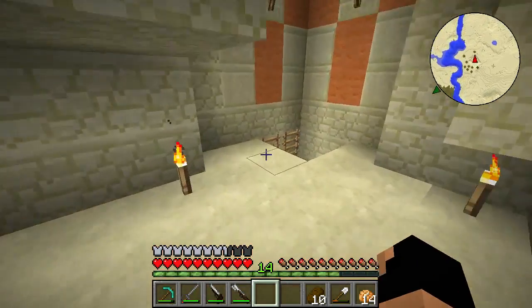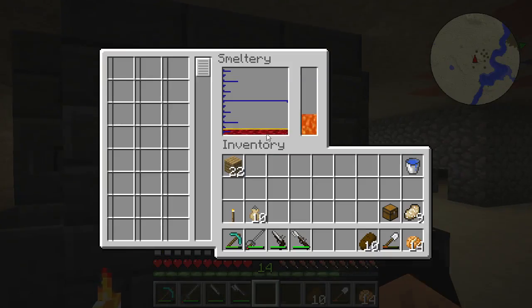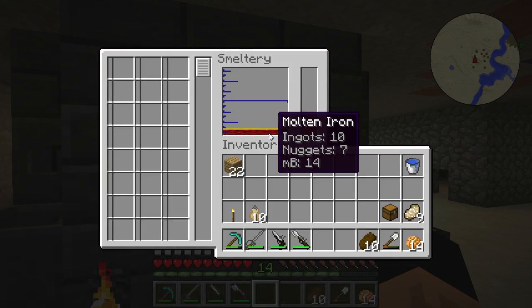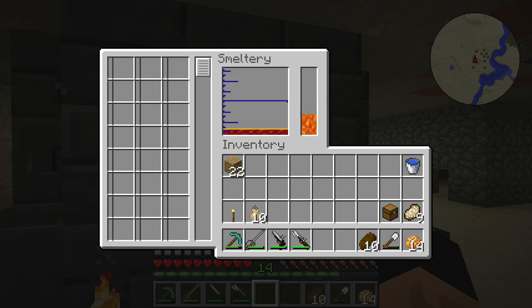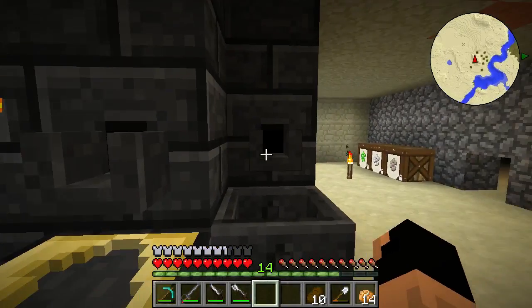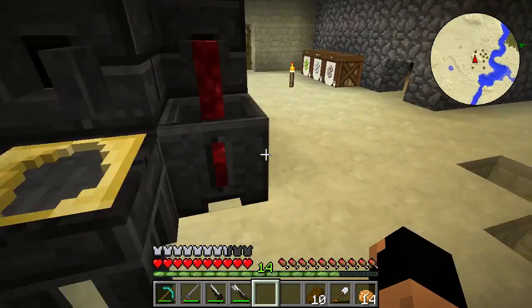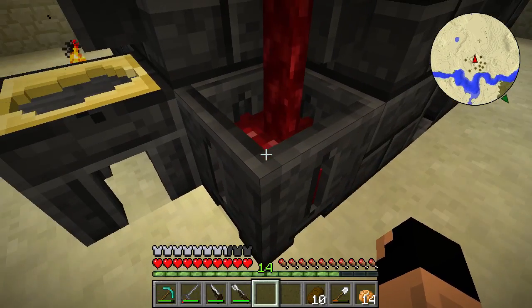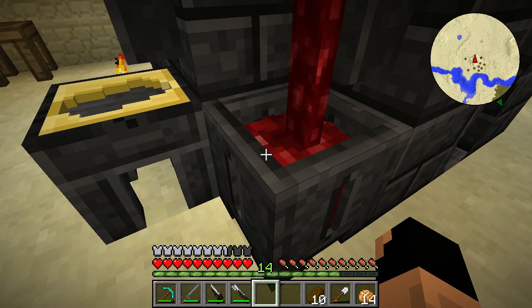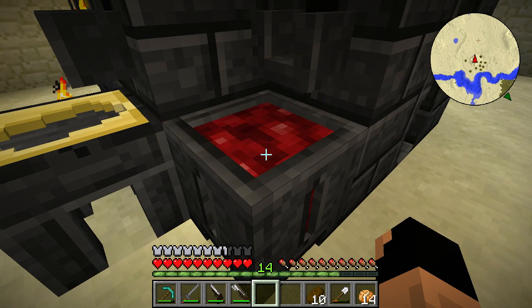I've waited a bit and now there are nine pieces here. Let's go ahead and check on our iron bars and how they're melting up. They're all melted! Oh, it gave us nuggets, but that's okay. Let's go ahead and pour that. The number's going down now. It really didn't give us that much back, to be honest. I don't think iron bars are really worth that much — I thought they were going to be worth a lot more, but they're not.